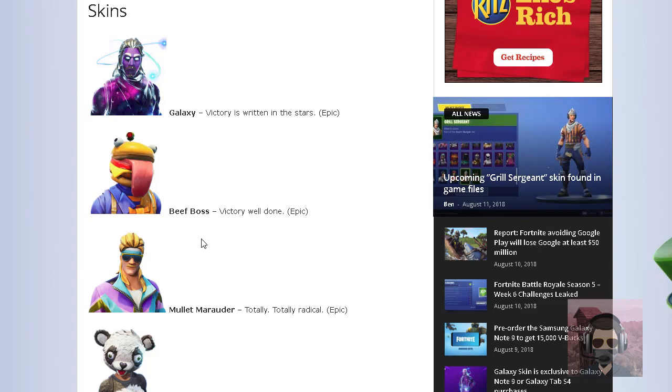The Beef Boss skin — this one already came out. This is the leak that came out with the V5.20 patch. This skin already came out, obviously. It's in the item shop — it depends on when this video comes out, but it should be in the item shop when I'm making this right now.